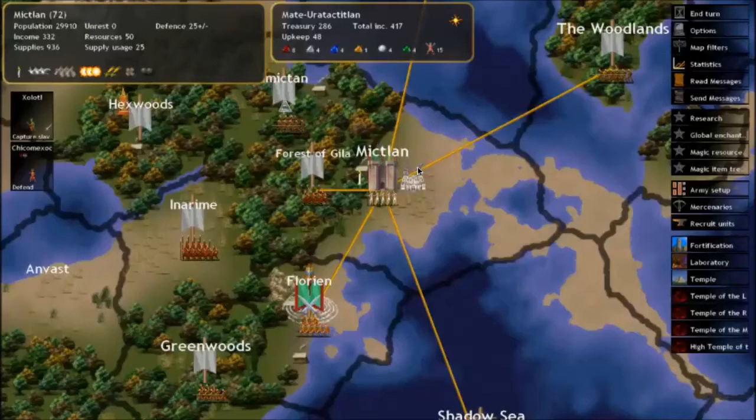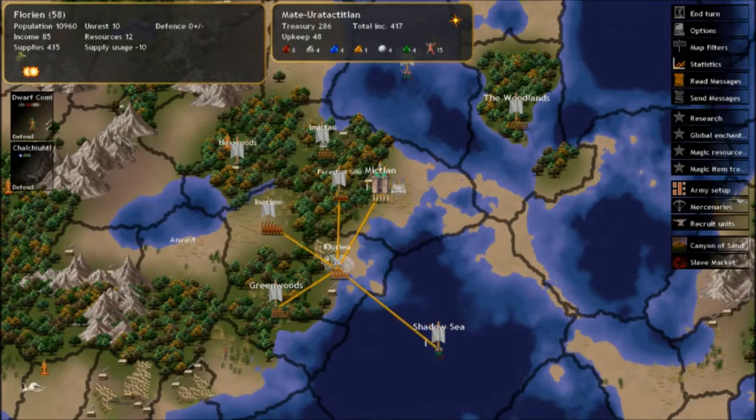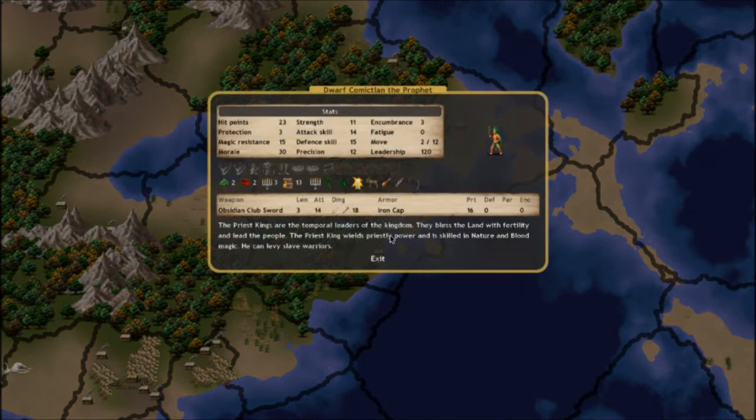Hello and welcome back to Dominions 4. I am your host, Mega Caesar, and this is the fourth episode of Mate Urataktitlan Saga. Now, as Dwarf Comic — I almost wanted to call you Dwarf Comiclan, but technically that's not your name.